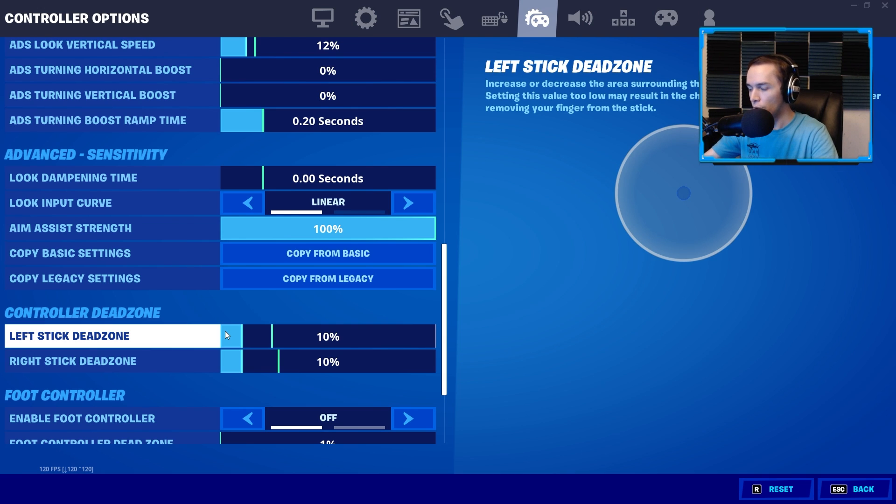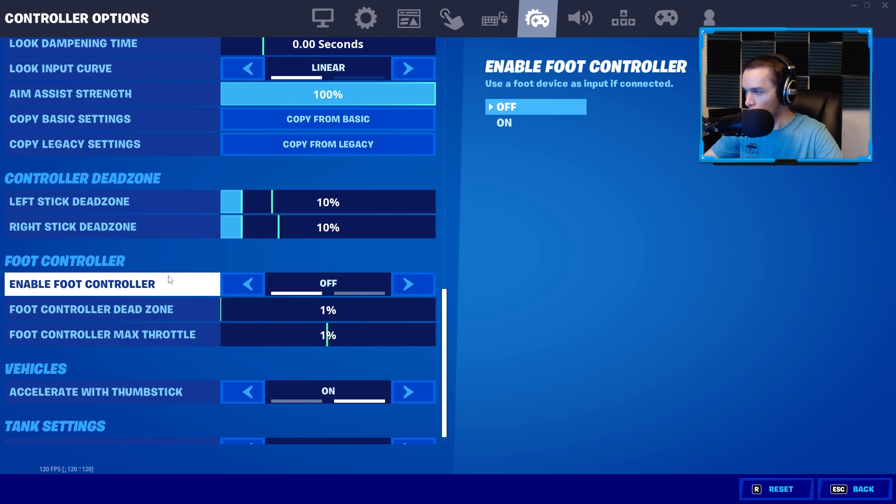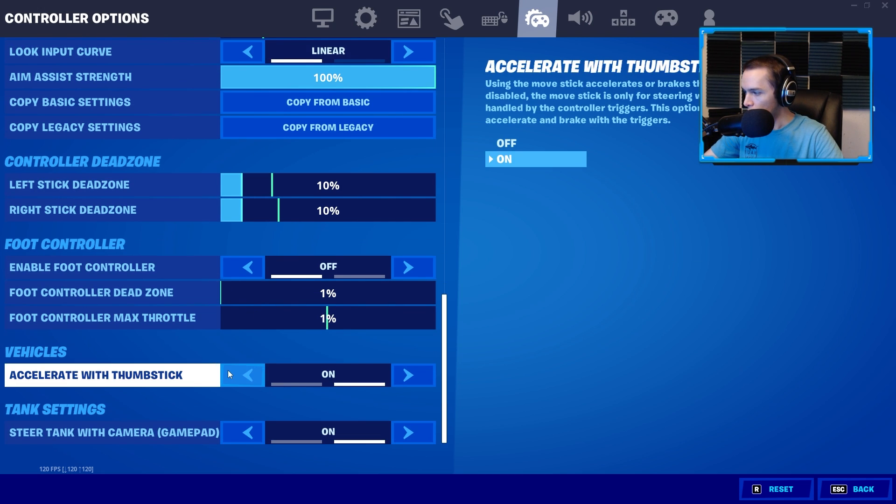Aim Assist is 100. Dead Zones you want as low as possible where you're not getting stick drift — this really depends on your controller. Dead Zones control how much you move the analog stick before the game starts registering input. The reason it exists is because of stick drift. You want these as low as possible to where you're not getting stick drift, and that will change controller to controller because individual use causes wear and tear, which leads to stick drift.